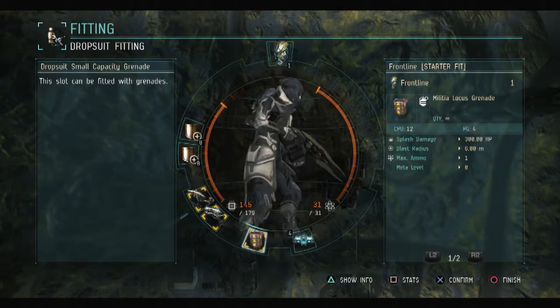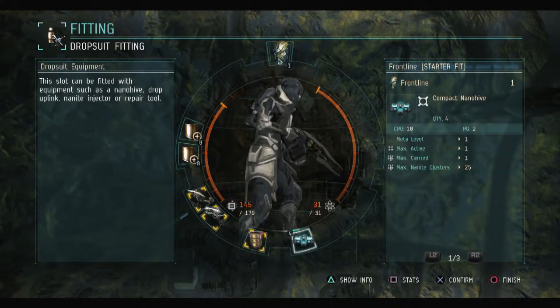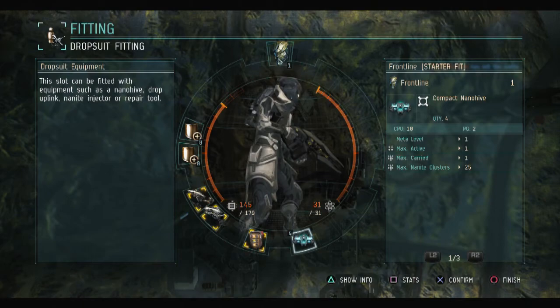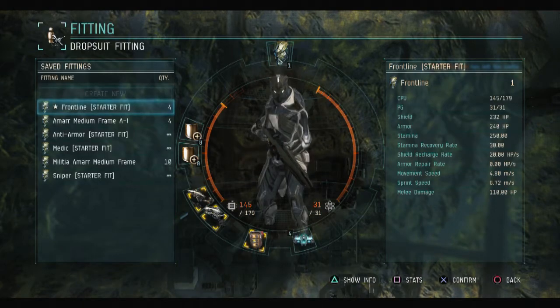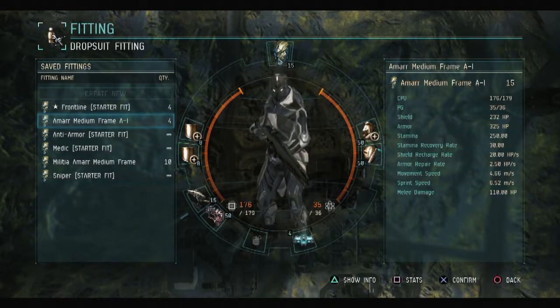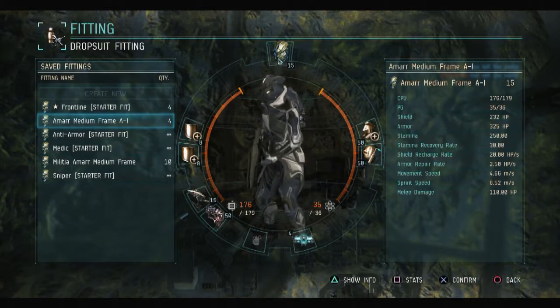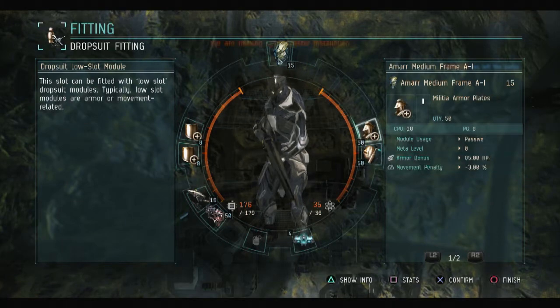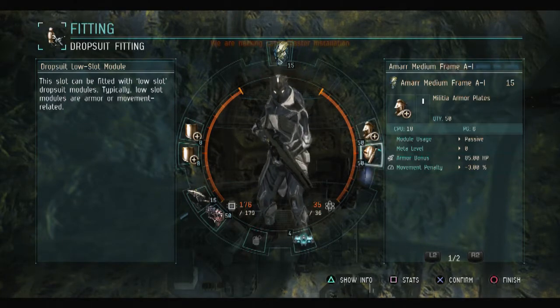Of all the starter fits, this is the one I least recommend that you run, for a number of reasons. One being that Amar are armored tankers, but the militia Amar medium frame has no low slots, so you can't augment that at all. With one point in medium frame, however, you get two extra low slots, which allows you to add an armor plate, an armor rep, or any number of things to enhance your armor.